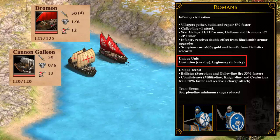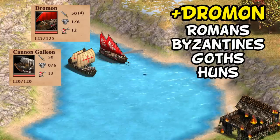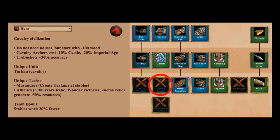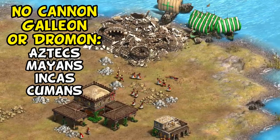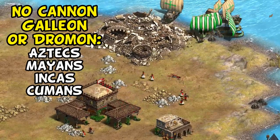My first hint should have been that it wasn't listed as a unique unit, but it turns out this is also going to be available to Byzantines, Goths, and Huns, which is especially important for Huns given they previously lacked a Canon Galleon. That now leaves only the American civilizations and the Cumans lacking a good option to bombard the shoreline and clear out enemy castles.